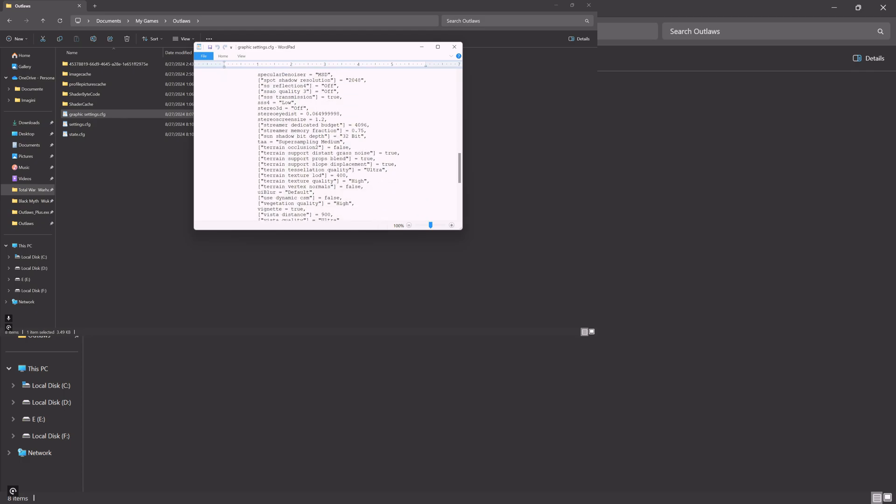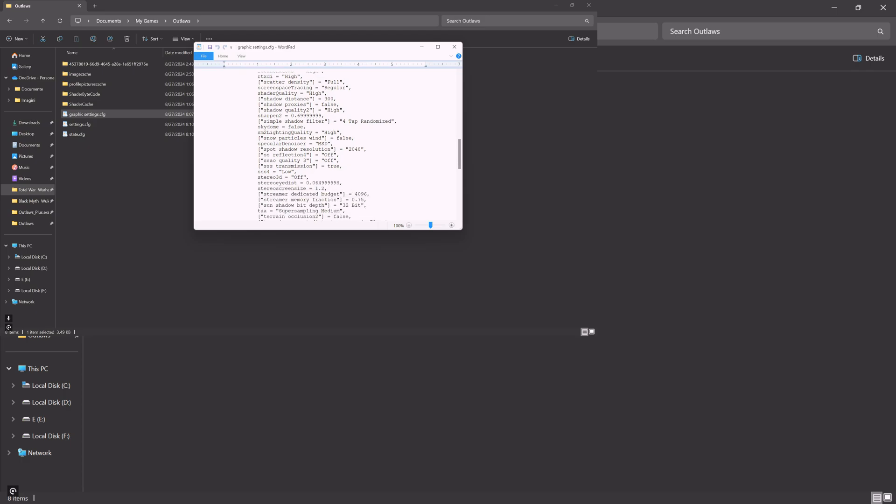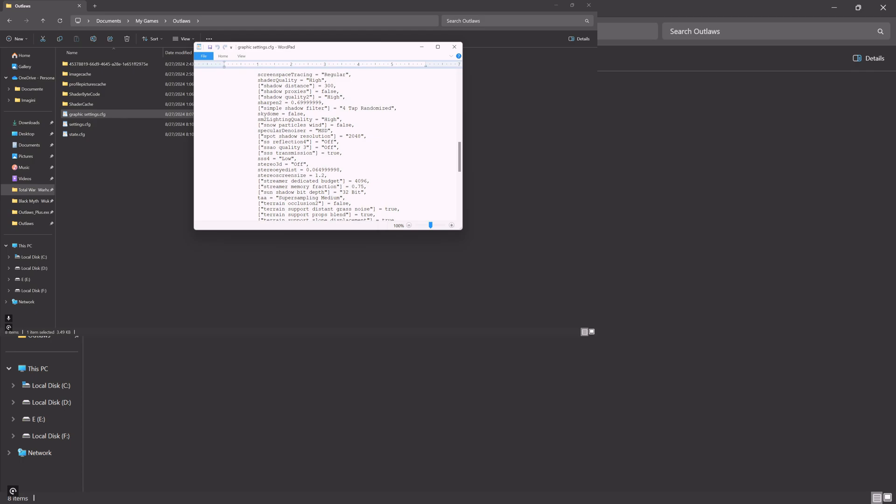This file contains all your graphical settings and you can change it as you want. You can change all kinds of things — I would like to disable the bloom, but I've tried setting it to false and it didn't work. Maybe I should set it to low. I've tried disabling depth of field and it didn't work either. So if anyone has any idea how to disable depth of field and the annoying bloom, I'd be very grateful, and I'm sure a lot of other people would be as well.